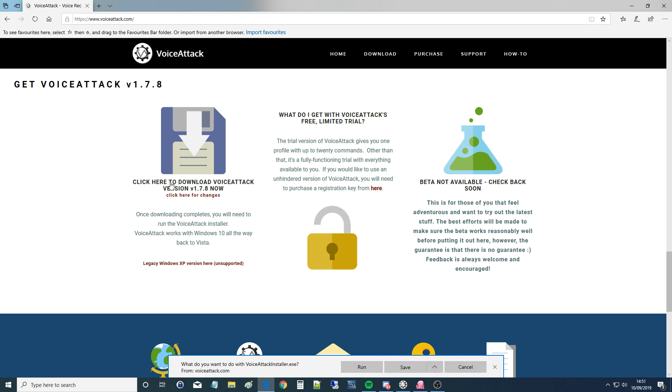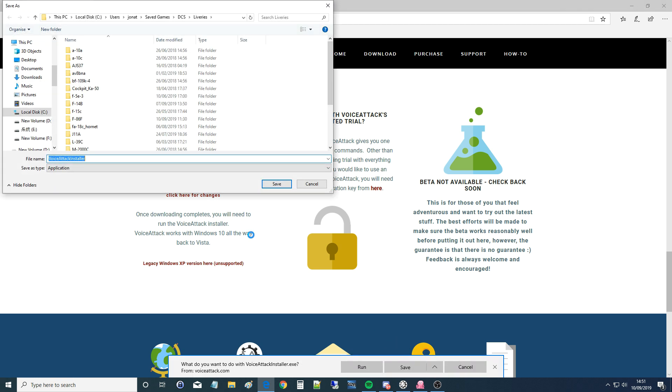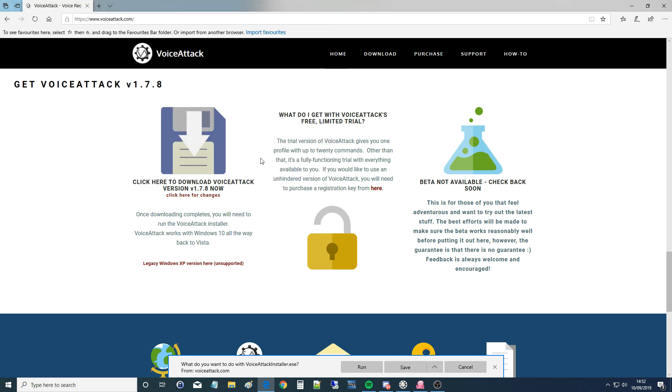I suggest just doing what I've done — download the free version, use it until you've run out of commands, and then purchase the full version. Go to download, click on it, go down and save as — save it somewhere in a temporary folder. Then click on that application and it will take you through the normal Windows-style installation process, holding your hand as you go.